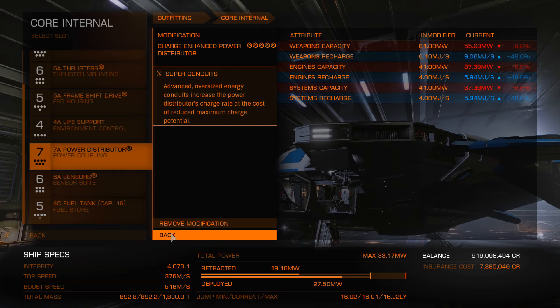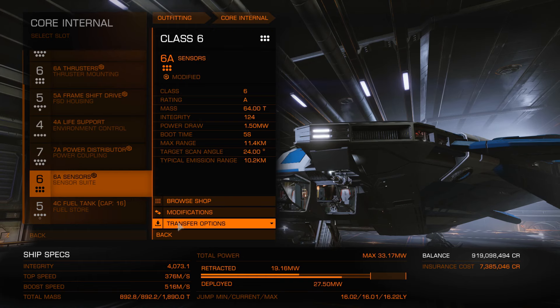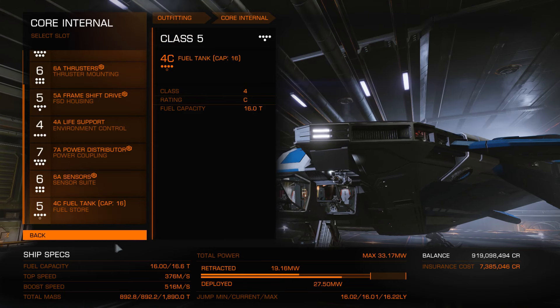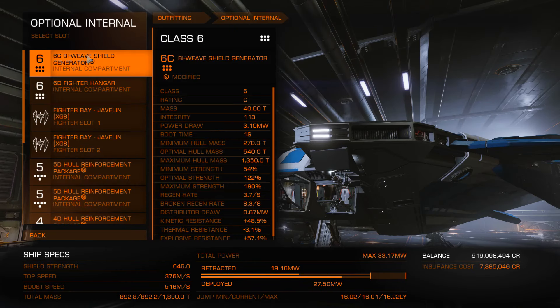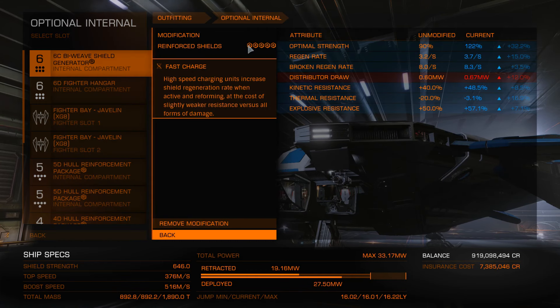The 7A power distributor is charge enhanced 5 with superconductance — very handy to have on the battlefield. You need to be able to fire as fast as possible. These shard cannons take a lot of power draw compared to frags. And 6A sensors with long range 3, I think so I can keep the interceptors on radar and also my allies from long range. I am using a 4C fuel tank, but you can use whatever you feel you need.